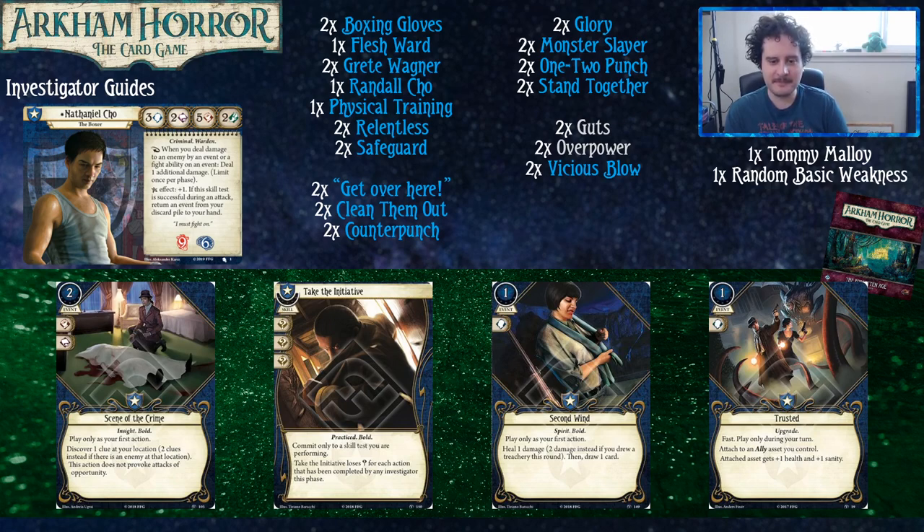Trusted is an upgrade — it's Fast. You play it and attach it to one of your allies; that ally gains plus one health and plus one sanity. This is crazy good on Greta Wagner. It's also really good on Beat Cop because you get to use them an extra time and they soak an extra sanity. Randall Cho only has one health, poor guy — but for one resource at fast speed giving you two soak, that's pretty close to the best rate of return you're going to find. If you slam this on a Brother Xavier, nobody at your location is going to die ever.